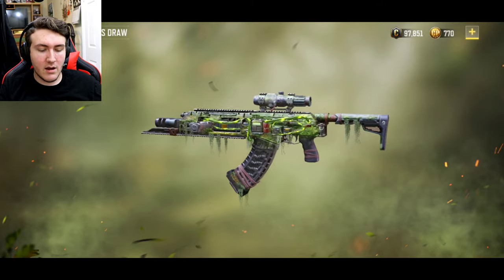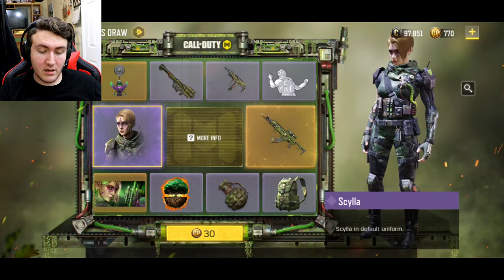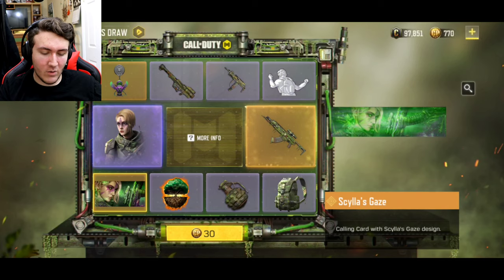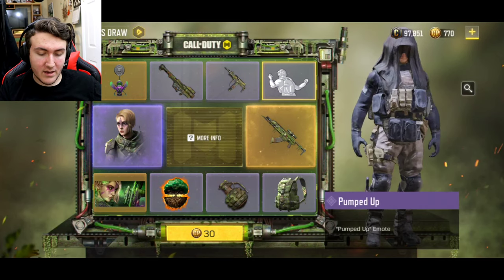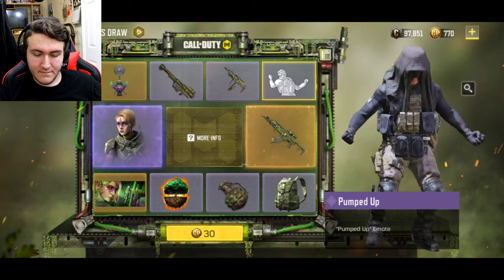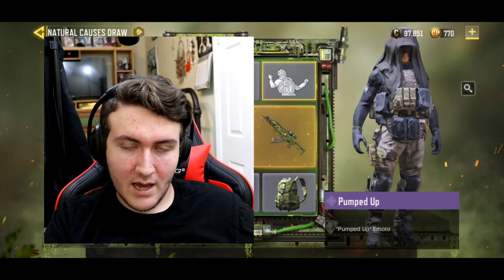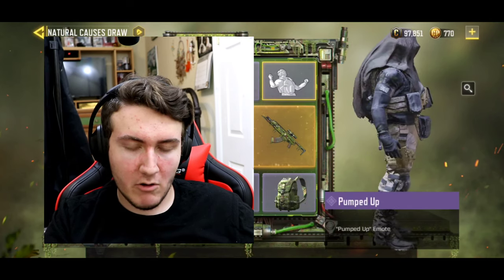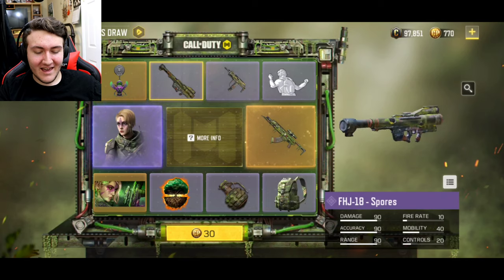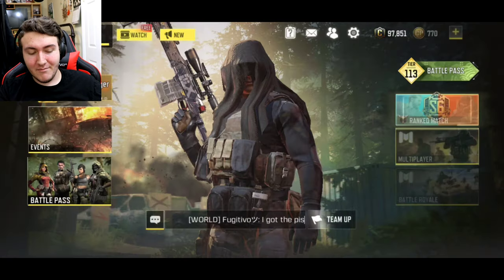Besides that one time in Attack of the Undead with my boys. The draw also includes Scylla — a.k.a. baby girl — a calling card, a spray, frag grenade, backpack, an emote where my character pretty much just shot up heroin, an MSMC skin — the weapon nobody talks about — and of course a charm. I probably won't end up getting this lucky draw.